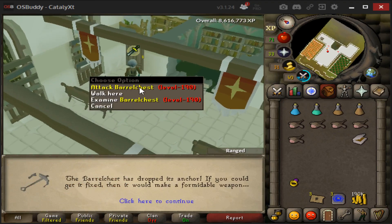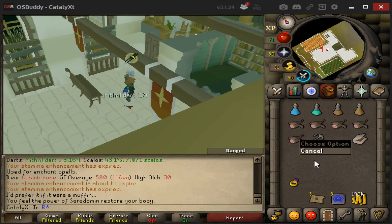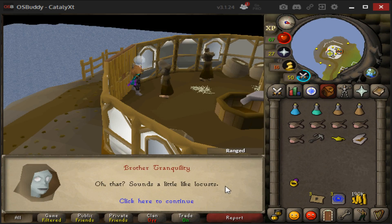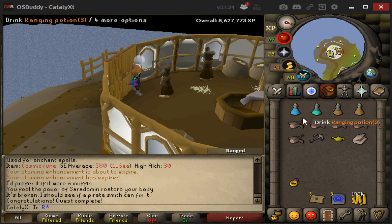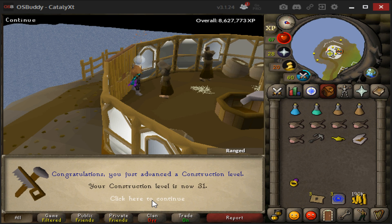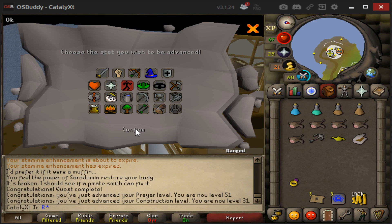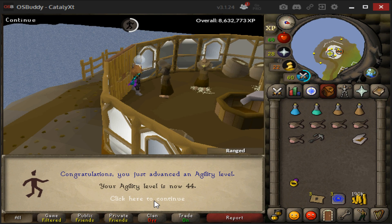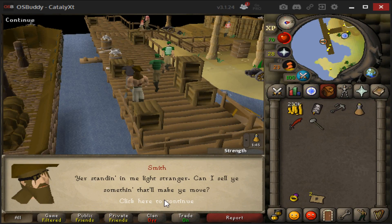Let's go! So happy this quest is done — I'm literally ecstatic. The rewards: 51 Prayer, 31 Construction, and 44 Agility. Now let's go get this equipped!